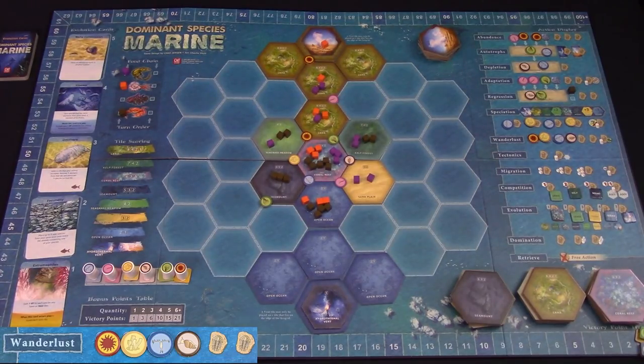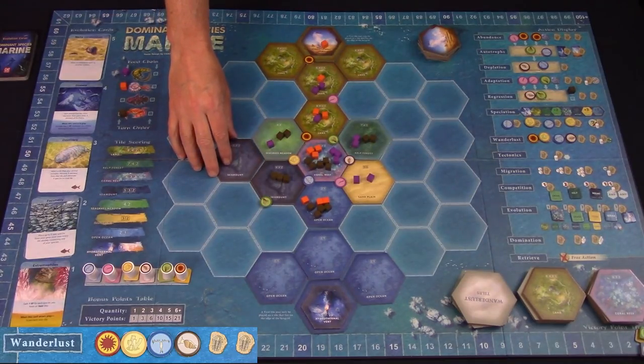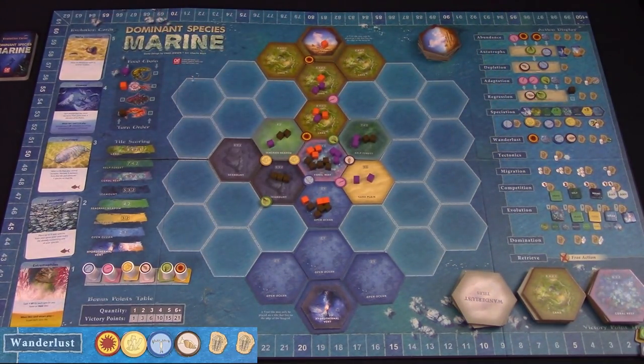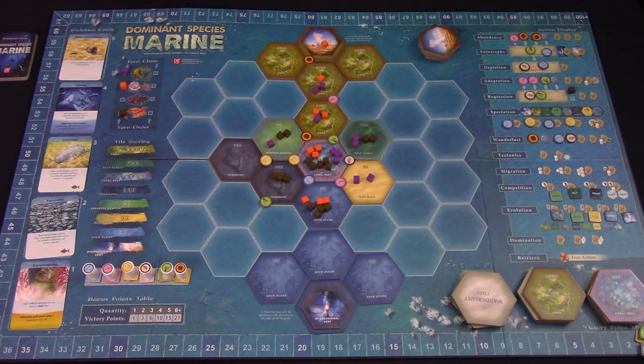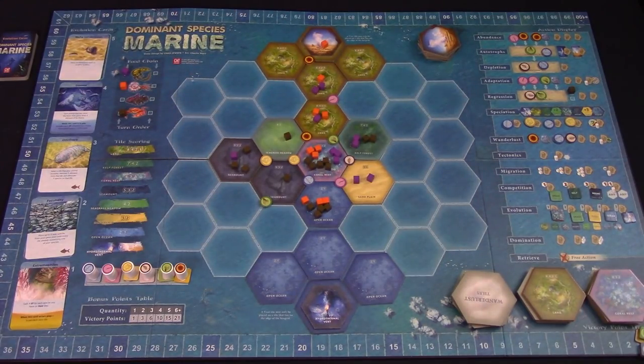Wanderlust is how new terrain is added to the board. Select from any of the face-up tiles and add it to any empty space adjacent to a tile. Select one food element from the Wanderlust action and add it to a corner of the newly placed terrain. You'll gain bonus VP for all matching surrounding terrain tiles plus one for itself — so if placed next to one matching tile, that's two total, giving you three points. Then in food chain order, players with species adjacent to the new tile can move as many as they want onto it.